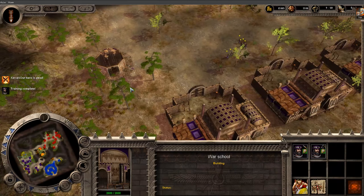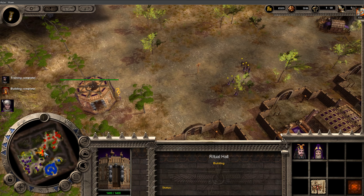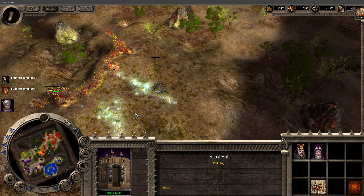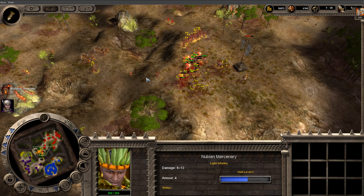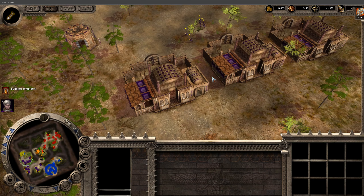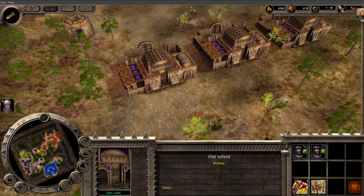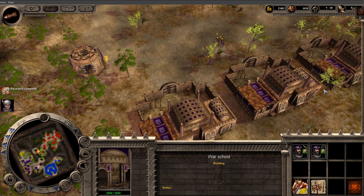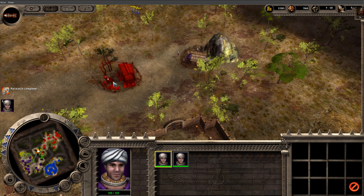That's one advantage of tier-2 weapons — you get lifesteal. Look at the Egyptians, they're still on their starting units. Research is complete. Feel the might of the Bogateer!